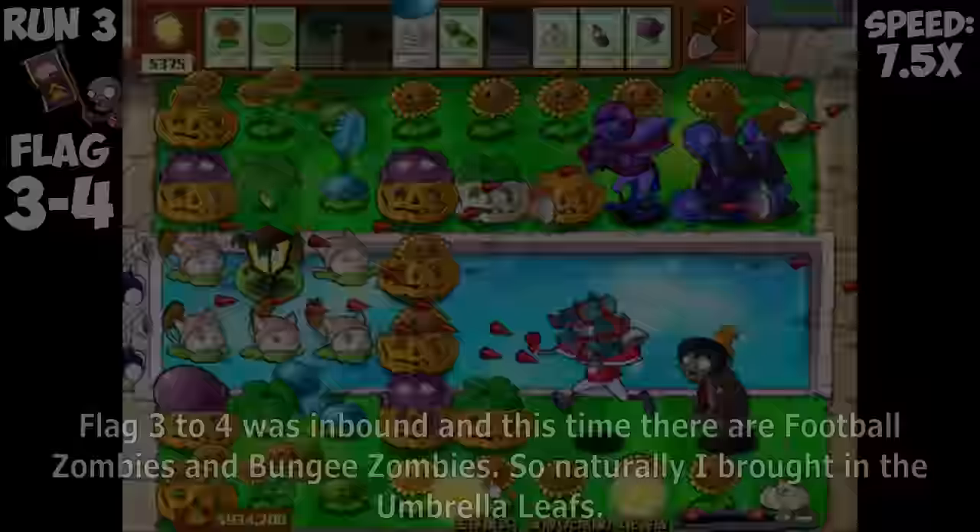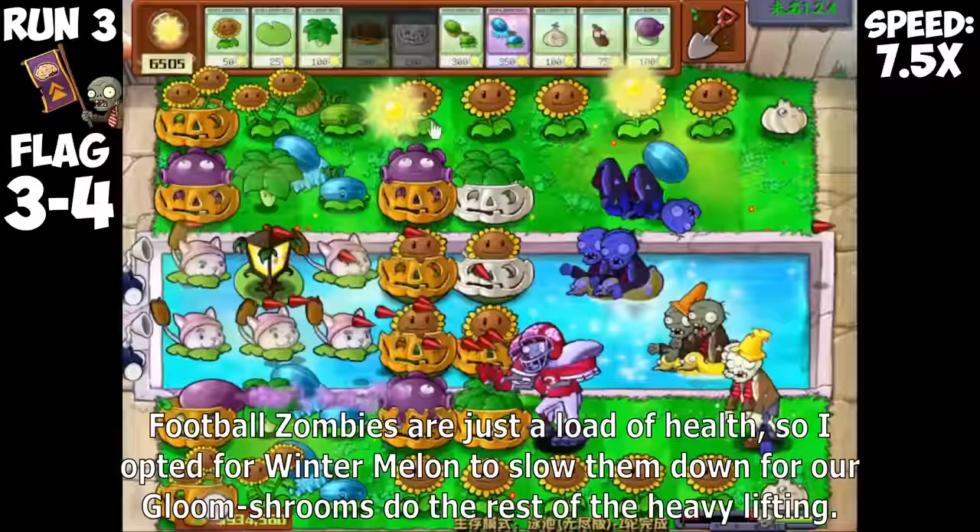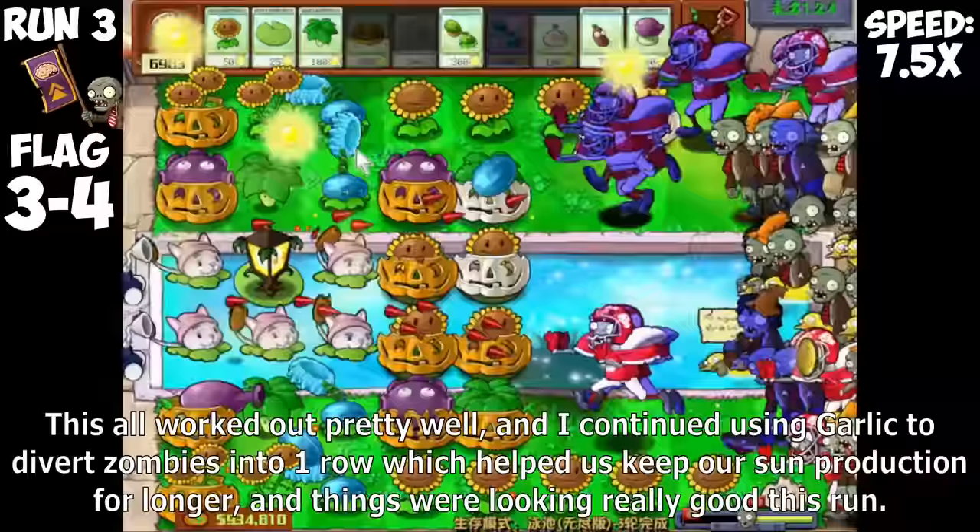I set up two Gloom Shrooms in column 4 and simply used Pumpkin to block off any zombies, and that worked out pretty well, farming up a ton of Sun to work with for the next flags. Flag 3-4 was inbound, and this time there were Football Zombies and Bungie Zombies, so naturally I brought in Umbrella Leaves. Football Zombies are just a load of health, so I opted for Wintermelon to slow them down for our Gloom Shrooms to do the heavy lifting. This worked out well and I continued using garlic to divert zombies into one row.